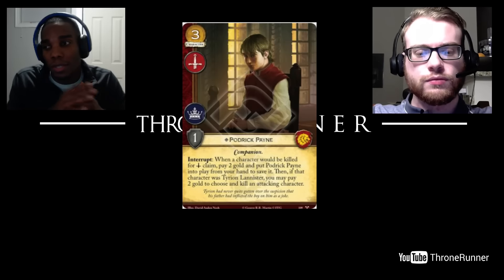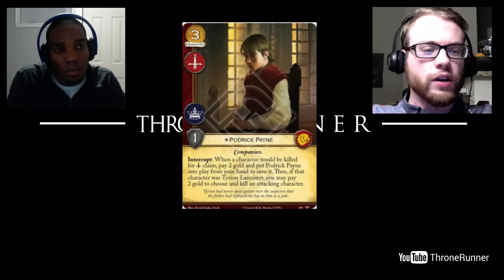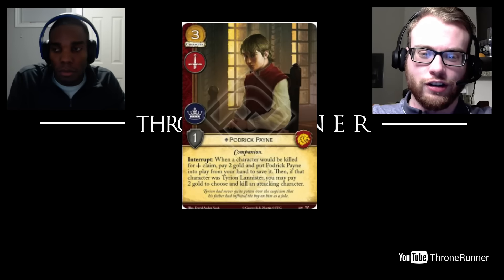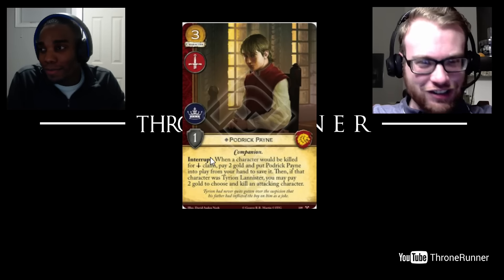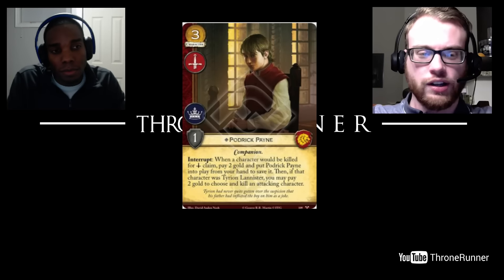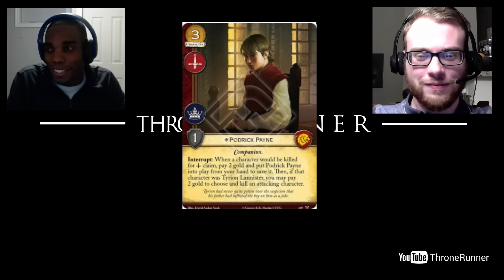The fact that it only saves from military claim — not Tears, not Valar — brings this card back to fair. Like Jory Cassel, who saves from anything and costs more, this can only save from military claim. Saving Tyrion and killing Tywin, or saving Tyrion and killing Baelen — it's a pretty good play for four gold. But just don't use this against Lannister mirror matches. He's a nice complement to Tyrion — if you're already playing Tyrion, which you will be, there's no reason not to play this at one or two copies.